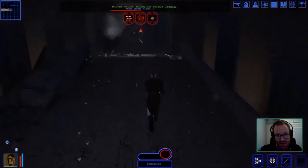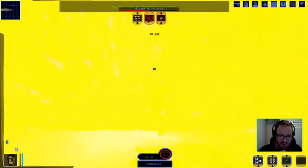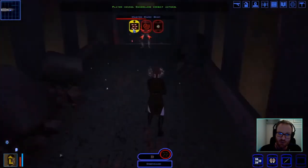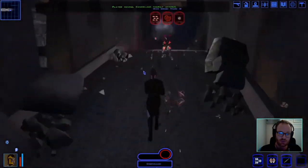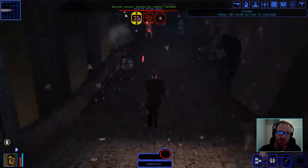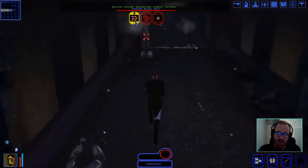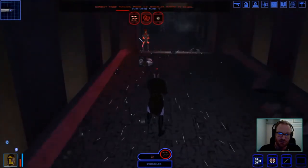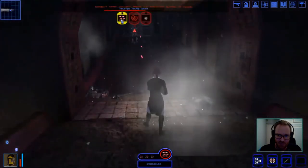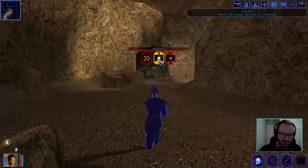In the end game, after completing the fifth and final star map, go to Yavin Station again and buy the best-in-slot heavy weapon — I think it's called the Baragwin Heavy Assault Rifle. With that weapon you'll be doing about 200 damage per round, which is insane. By that point you should also have the Qel-Droma robes, which add to your Wisdom and help you reliably land your CCs.